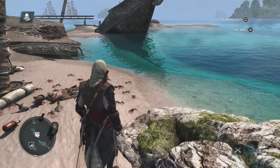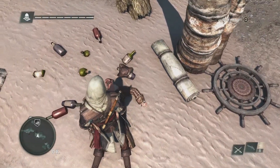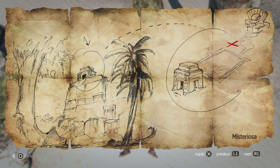The world is filled with a lot of loot, a lot of treasures to find. As we see here, there's a sailor. We're going to loot him, and we're going to find a treasure map. Treasures are very important in the progression of Edward and the Jackdaw itself, which is your ship. This treasure map is asking us to go to an island called Mysteriosa.